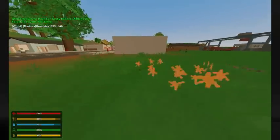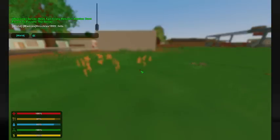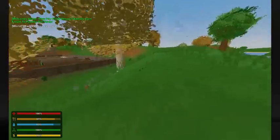Next thing I want to show you guys is how to teleport to places. You guys are going to put Enter, then @teleport — if you know how to spell it, T-E-L-E-P-O-R-T — put space and put your name, then slash and put the place you want to teleport to. I'm going to put military. And here we go, I'm at the military.